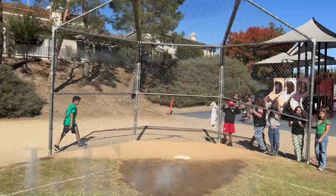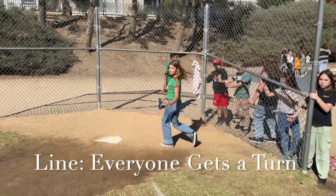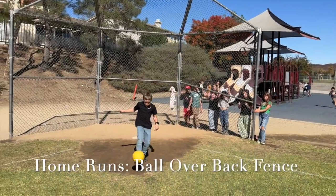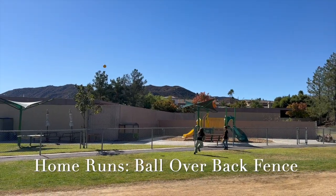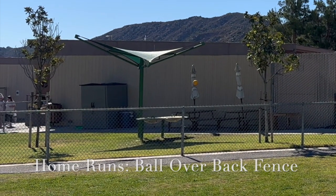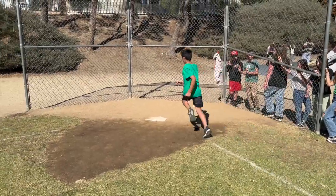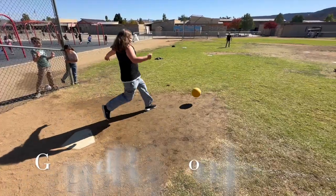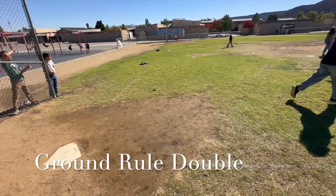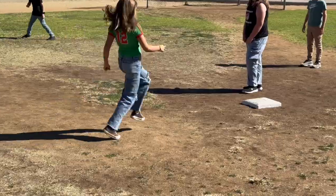Everyone gets a turn to kick in your lineup. When it's your turn, get ready to kick, and after you kick, go back to the back of the line. From time to time, a player kicks it so far it goes all the way over the outfield fence — that's called a home run. All players on base will advance and score. If you kick it really far and it happens to hit the ground first, then bounce over the fence, that's called a ground rule double. The batter advances to second base and all other players score.